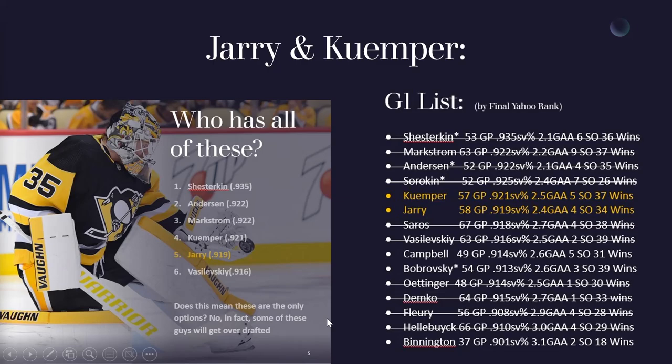The only guys left were Campbell, Bobrovsky, and Binnington. With Bobrovsky, he just doesn't get the start volume I'd like, and I'd have to handcuff him with Spencer Knight. But as soon as you take one Florida goalie, everybody else realizes it and targets the other — you can't really pair them together. So instead I went back-to-back with my two G1 choices. I like what they put up last year: .919 and .921 save percentages, about the same games played, similar goals against average, similar shutout level, both above 30 wins. I got them as my G1 and G2.